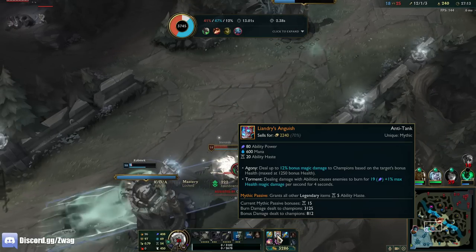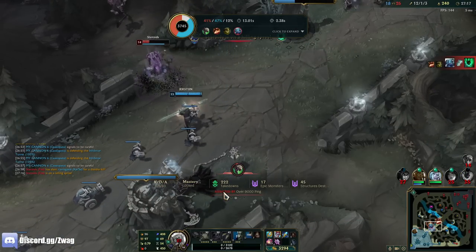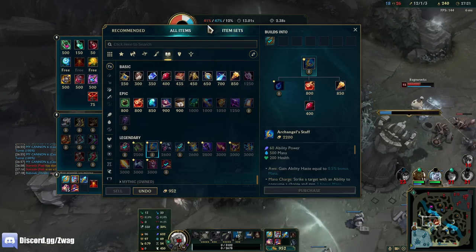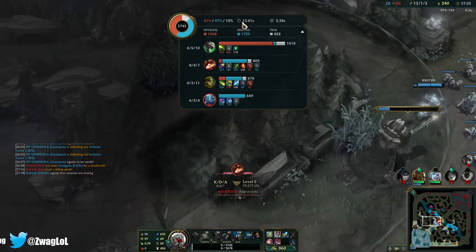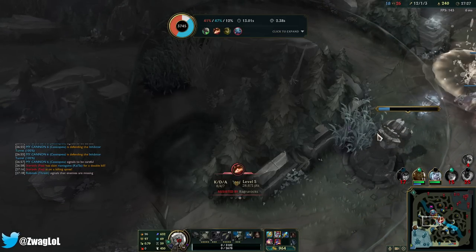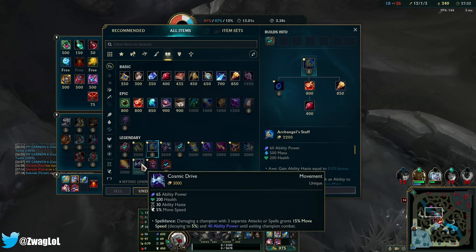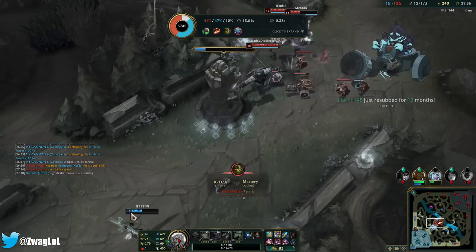We could do Hourglass to block the shark too. I don't think they could Baron. I'm going to do the Cosmic Drive though — I need the speed. Or maybe Banshee's Veil — we'll see. We can defend mid now maybe. Probably lose two turrets and a Viego. This is like straight up 1v5 — this is rough.